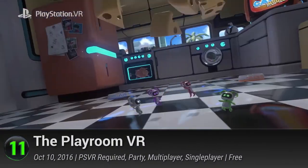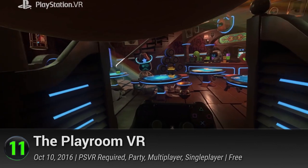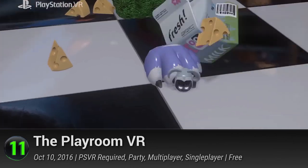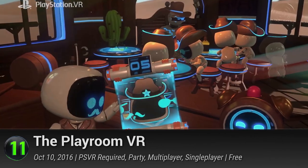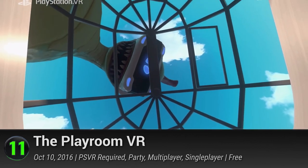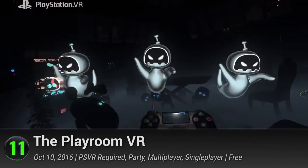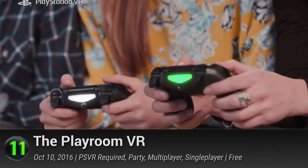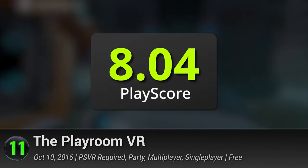Number 11: Playroom VR. A literal virtual playroom for all your virtual gaming needs. Just like Valve's The Lab, the Playroom was made to show off the immersive powers of the PSVR. Its exciting bunch of minigames are all created around the PlayStation Camera and the DualShock controller. Play with the robot Asobi, pass the puck around in air hockey, and so much more. It has a PlayScore of 8.04.